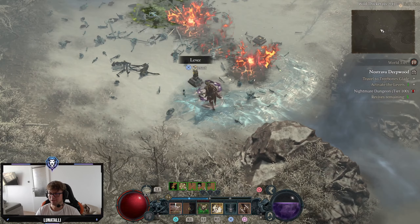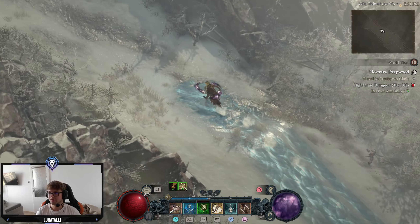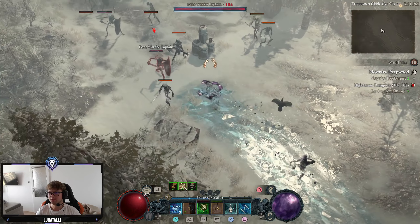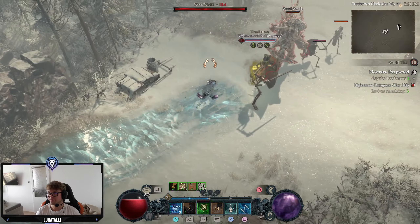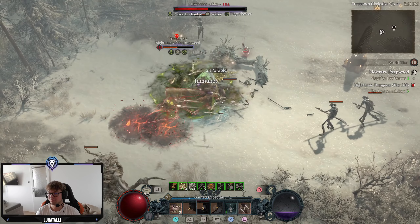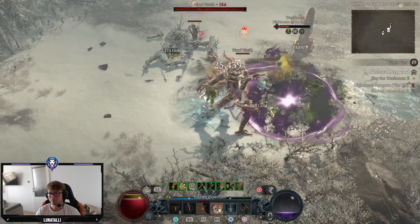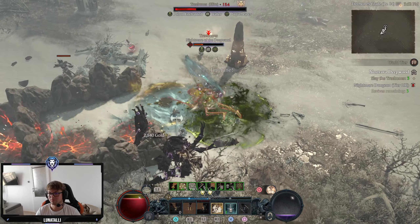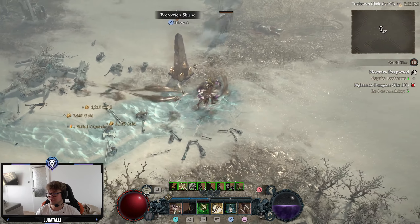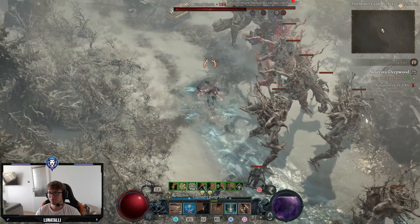Lever - I don't think it's lever, is it? I don't know. What do we do now? What's the assignment? Slay the tree bones? Okay, so there's one. I should probably not stand in the poison but I was too lazy to move. Let's not use the protection shrine, that's just cheating. Wait, what am I doing? Stealth - we just needed tree bones, not these guys.